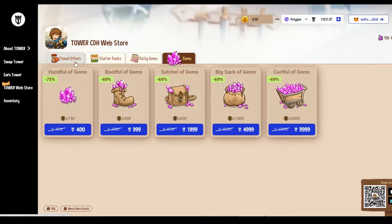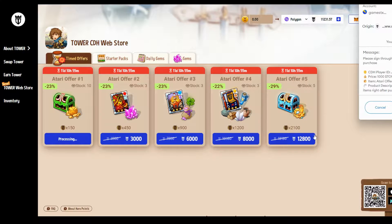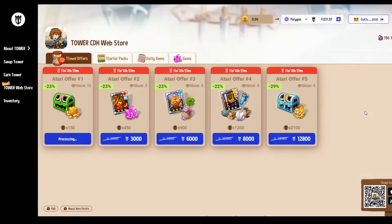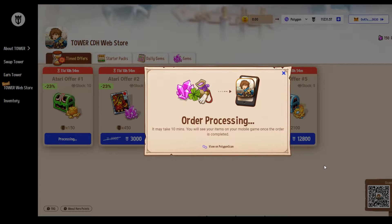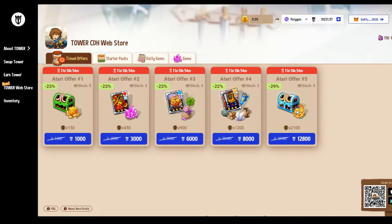Let's go and buy something — a timed Atari chest — and see how it goes. This part is crypto, so I have to sign with my wallet. Now I'm waiting for the Polygon blockchain to process that transaction. When it goes through, I'm hoping to see something in my inventory. There we go — that's gone through. My Tower token balance has gone down.